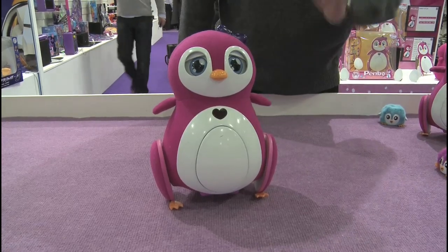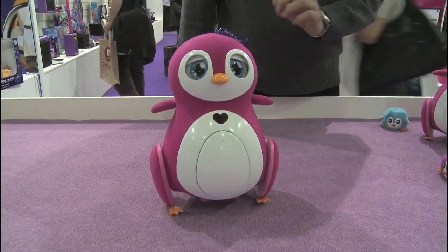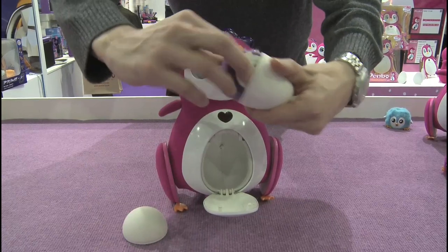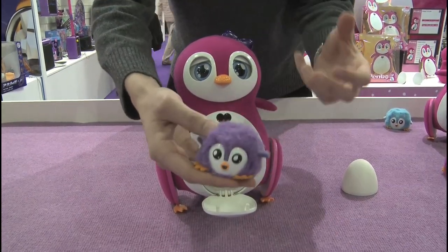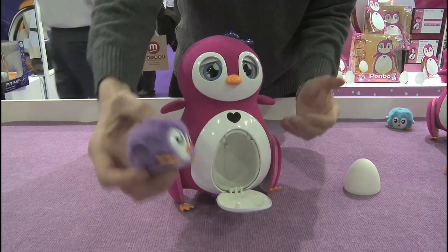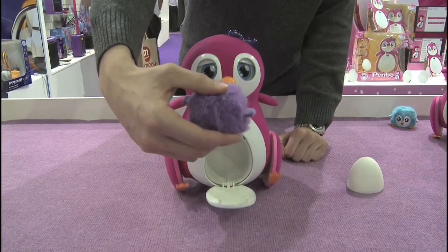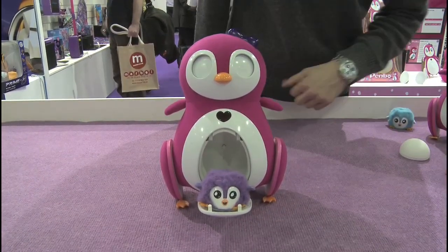This is my favorite part — a little magic moment. She's going to do a little dance, and out comes the surprise egg. Inside the egg there is a surprise baby. You don't know the color of the baby when you get Penbo — you discover it when you open the egg. It's this adorable ball of fur and it's also an interactive pet. When you press on his head and his wings, he makes sounds, and the mom listens and responds back. She just blew a kiss to baby. And I put the baby in the belly of the mom, and the mommy rocks baby to sleep.